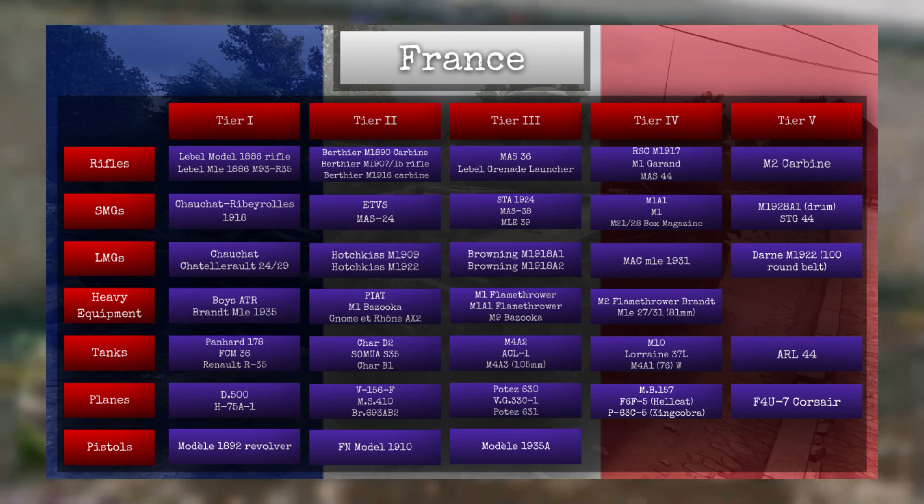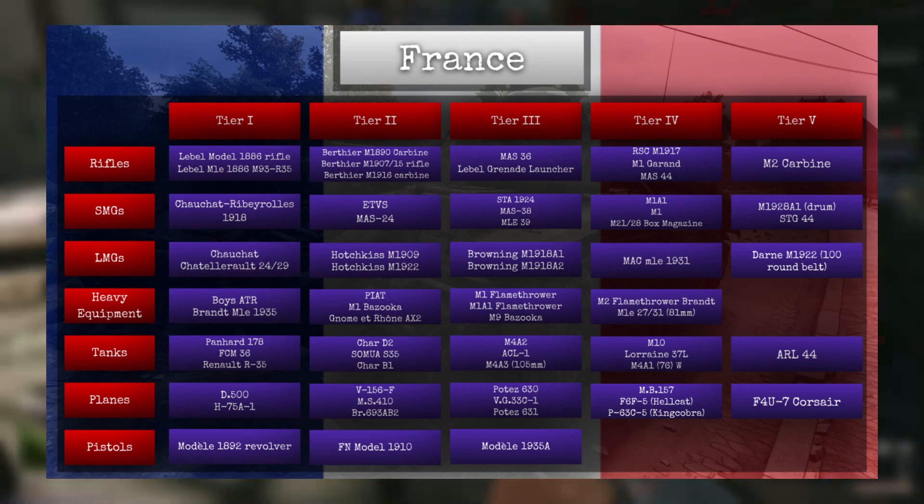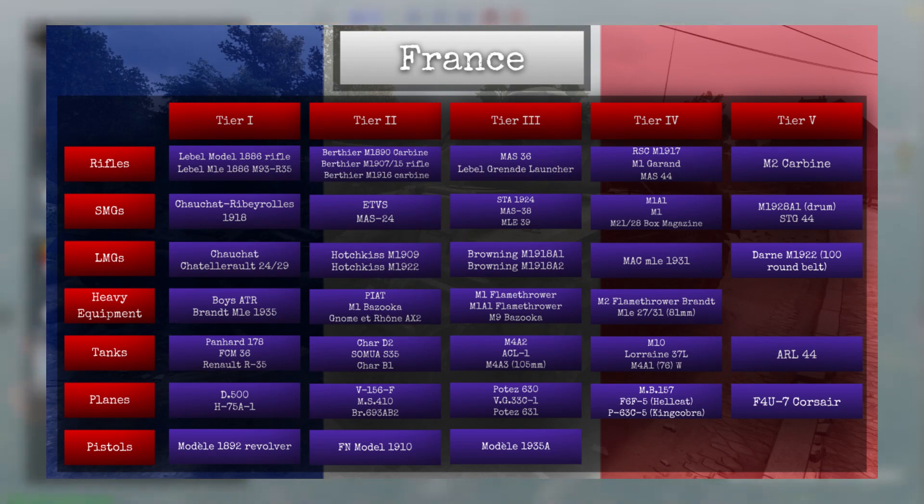In tier 5, we have the Corsair, which is essentially an upgraded P-47 — which is amazing. In terms of pistols, we have the Model 1892 Revolver, the FM Model 1910, and the Model 1935A. And that is all for the tech tree.